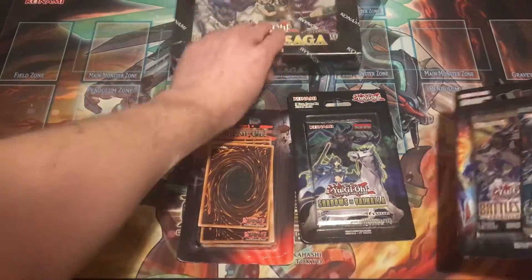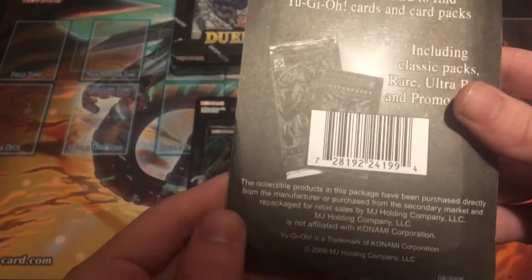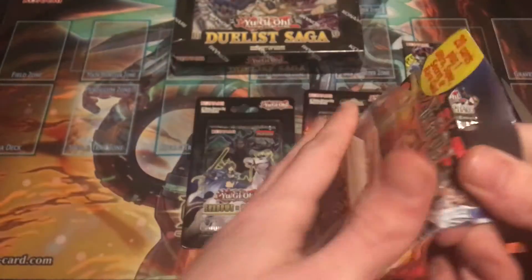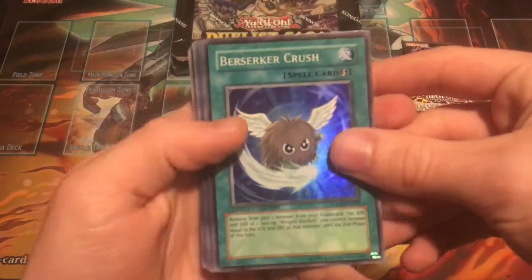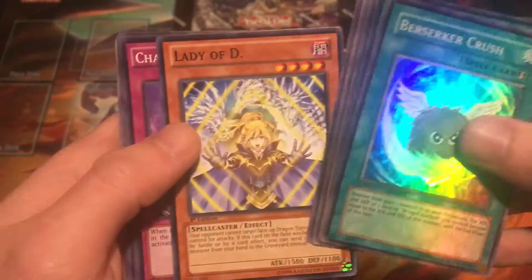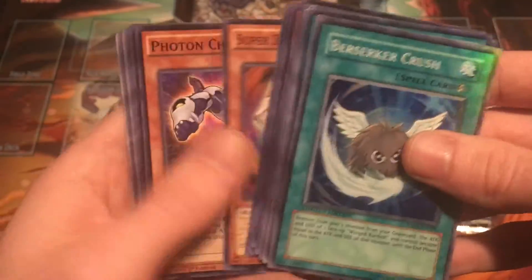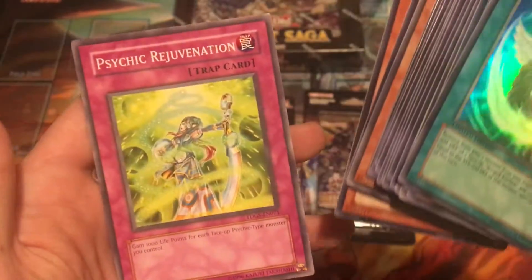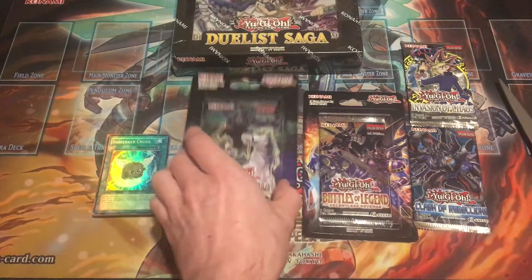We'll start off with this blister pack. It's made from MJ Holding, but it looks like it says 2008 on it, so these could be some really old cards. Let's see what's in here. Our one foil is Berserker Crush, and then I think the rest will all be commons. We're going to scan through these real quick — Cloud Castle, some Boojins. Pretty cool little mystery pack, I guess. Nothing too crazy, but that's alright.